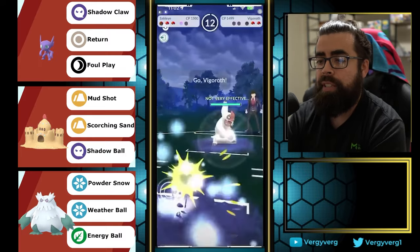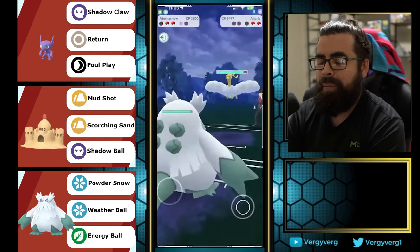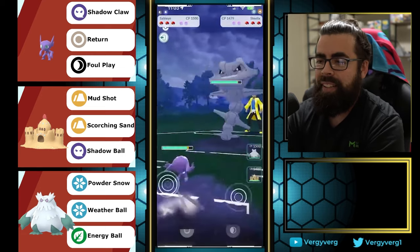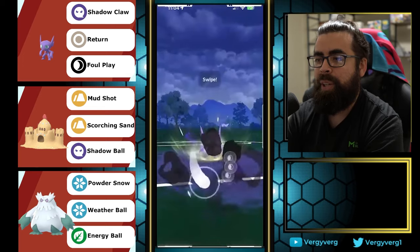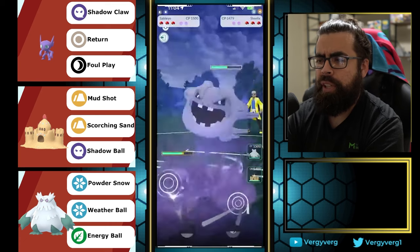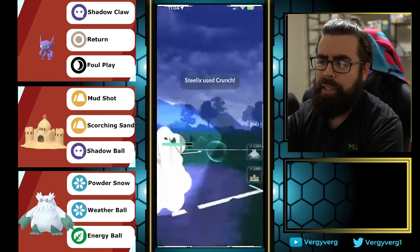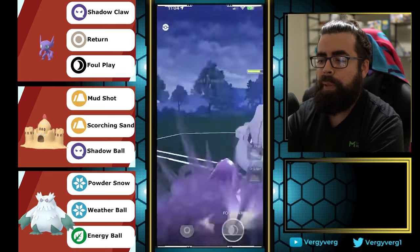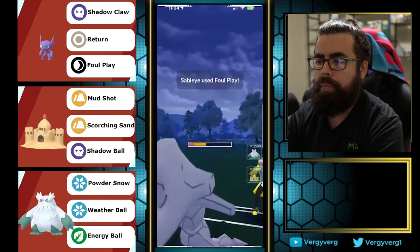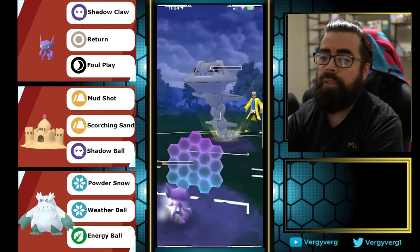I think this is a high Attack stat Sableye, so the IVs didn't save it here. They come in with Vigoroth — and we have Palosand. They have Steelix here, probably going for Crunch which is the best move for it to use here. We're going to be able to get a shield here — this plays out a lot like the Lanturn matchup against Steelix where either side could win, but we're definitely going for the farm down and have the Foul Play for the last mon.